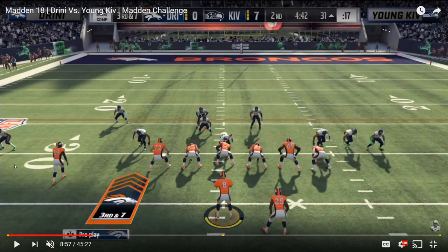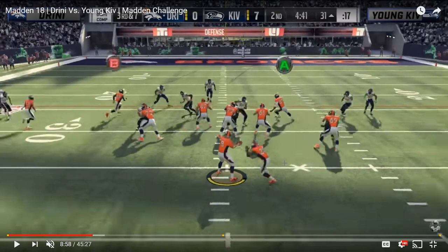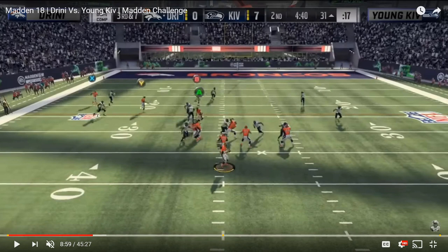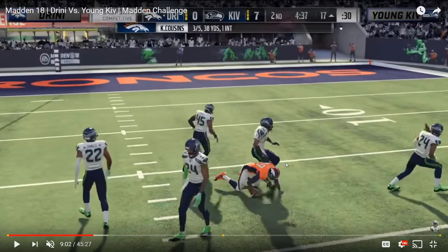In this fifth example, Drini on offense against Kiv, most people running the crossfire delegate the entire middle of the field to their user defender. It's a three-deep shell, rush four or five, flat zones outside — a lot of people just rely on their user skill over the middle. Drini from gun trio offset had been hammering Kiv with the inside zone, so Kiv's user has to respect the play-action fake and shoots left. Because he's the only player covering the middle of the field and has to respect that inside zone, he over-pursues, and Drini hits a quick crosser over the middle for a 14-yard first down.